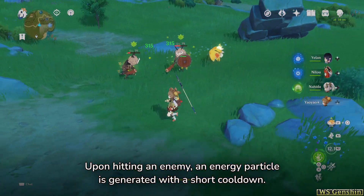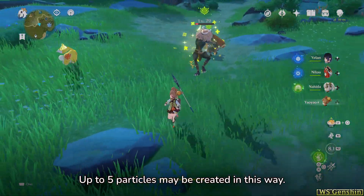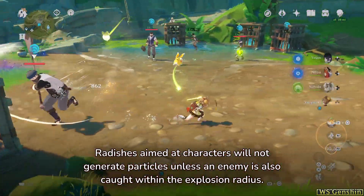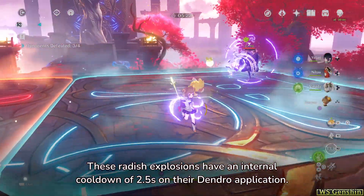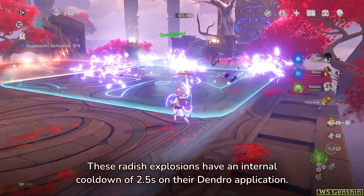Upon hitting an enemy, an energy particle is generated with a short cooldown. Up to 5 particles may be created in this way. Radishes aimed at characters will not generate particles unless an enemy is also caught within the explosion radius. These radish explosions have an internal cooldown of 2.5 seconds on their dendro application.